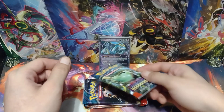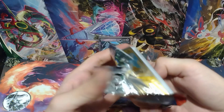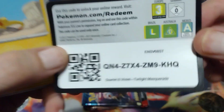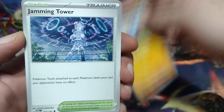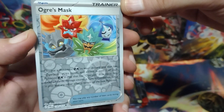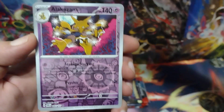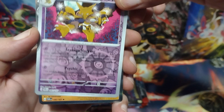Alright, let's start off with the Twilight Masquerade — tapping Radiant Eevee for good luck. Here's the code card. Heliolisk, Ducklett, Emolga, the Hisuian Growlithe, Jamming Tower, Glaceon, Sandslash. For the first reverse holo it's an Ogerpon. Ogre's Mask? And for the next reverse holo or better it is reverse holo Alakazam — that's a cool looking Alakazam. And for the holo or better it is a holo Hisuian Arcanine. Alright, so no hit in this pack.